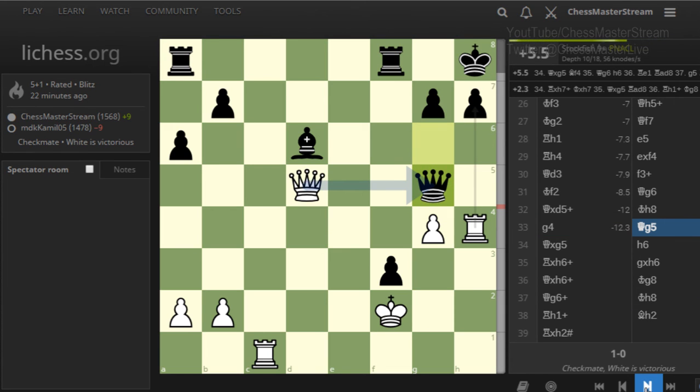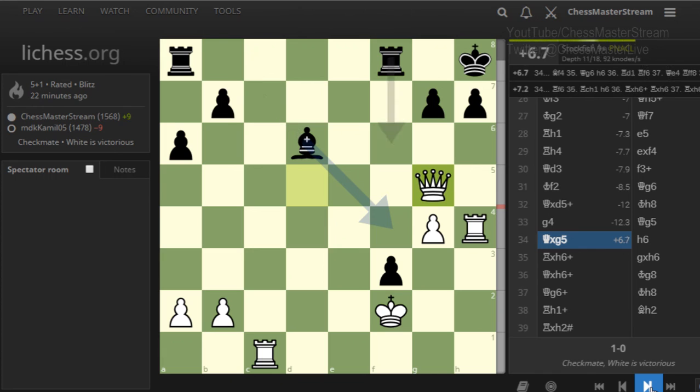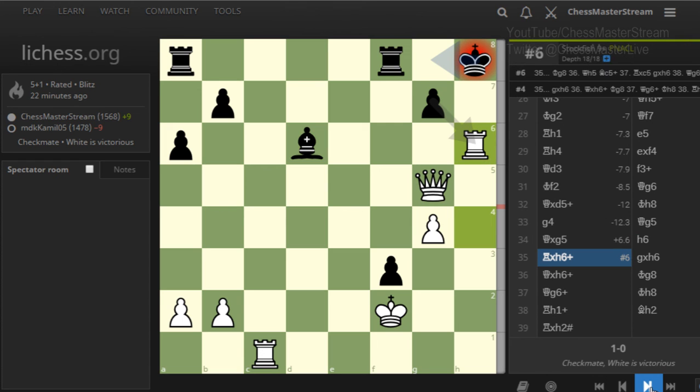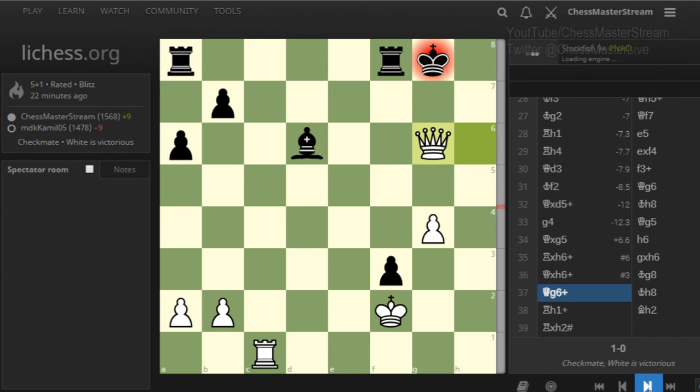They go queen g5, which just hangs the queen. The computer says plus 6.7 for white — a huge blunder! I saw it, took it, they moved their pawn down, and here I decided to sacrifice. The computer also liked it — and it's actually mate.